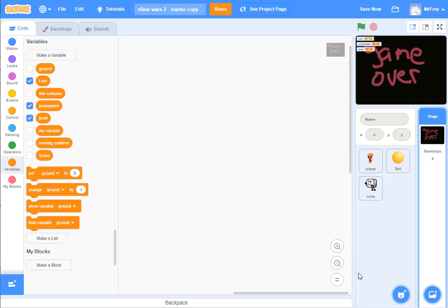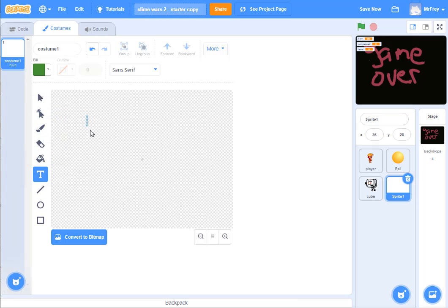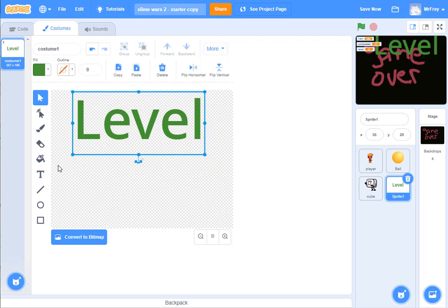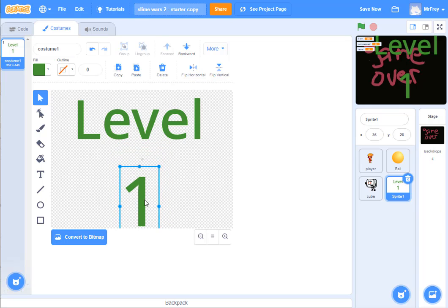The last thing I want to do is add a new sprite that will have words written on it. I'm going to create the sprite and go to the paintbrush to make my own. I come here to T for text, pick something green and slimy looking, and with my text tool I write the word 'level.' I come to this arrow to select it and make it big. Then I do another text box and write the number '1.' I make it big like that — a little bit too big, so I resize it. Now it says 'level one.'